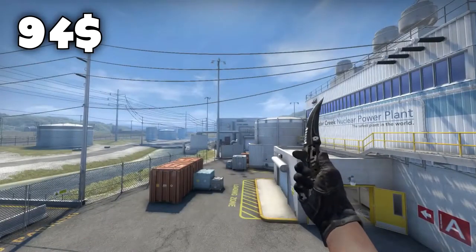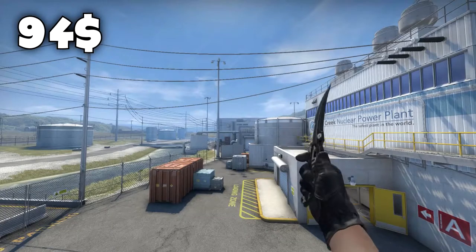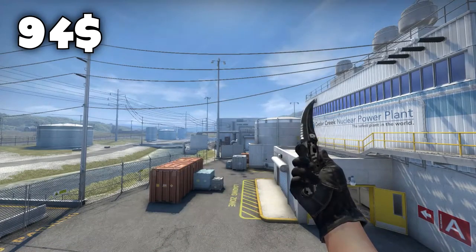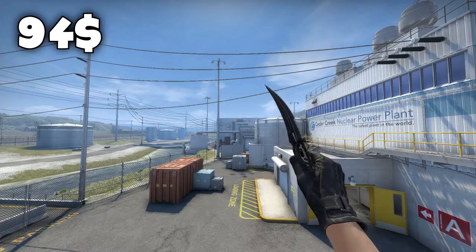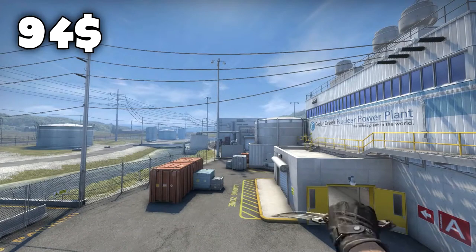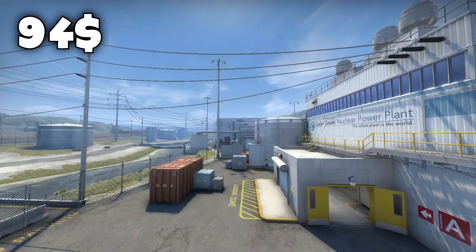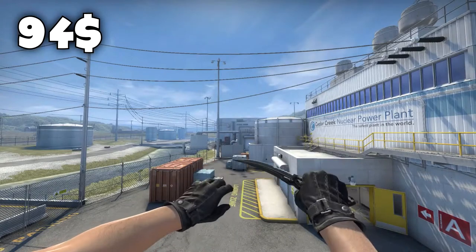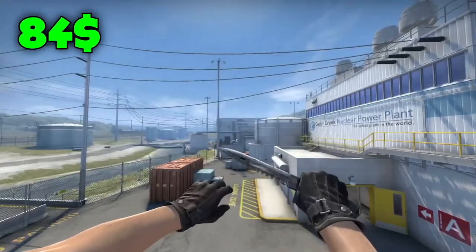The second place on this list goes to the Flip knife Black Laminate in minimal wear condition for $94. The reason why I chose this knife is because I really like the texture on the Black Laminate — it kind of looks sandwashed, it has a rough look to it. And this is from a new collection, so the chance of anyone else having it in your game is very small. You will definitely have a unique knife.